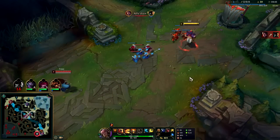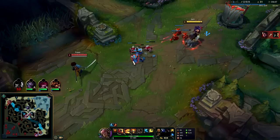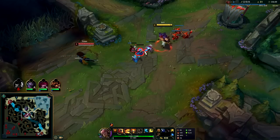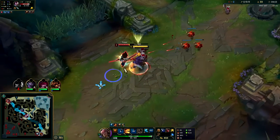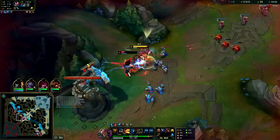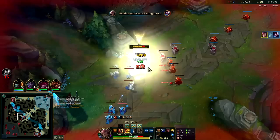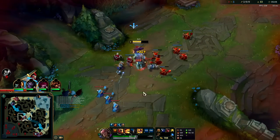Sterak's is also good, Death's Dance is good. We want to speed up into him as he steps up — I'll give him some space to breathe, act like I'm scared. But I have Red Buff, I can all-in him here. I'll flash into him — he's in trouble, down he goes.